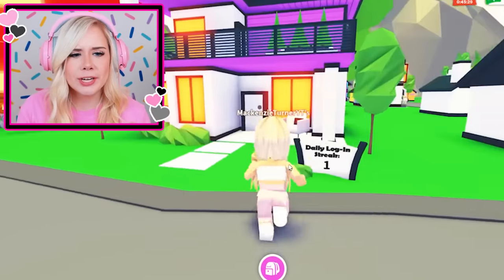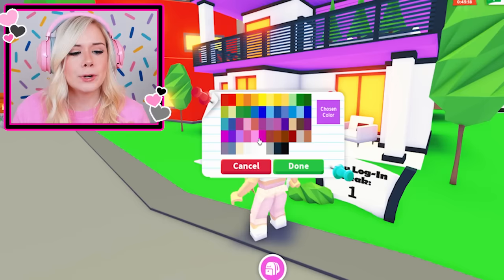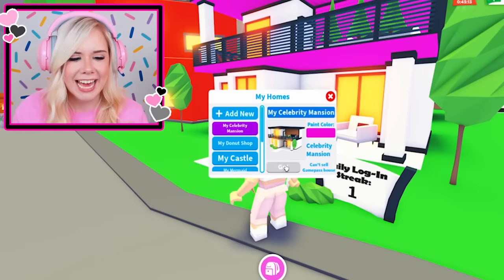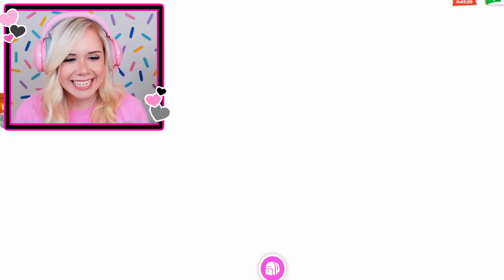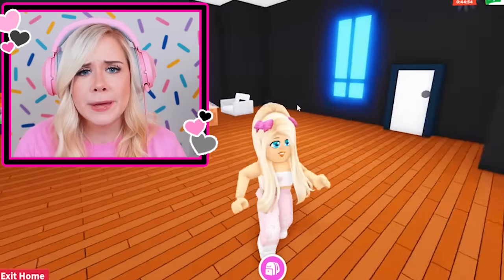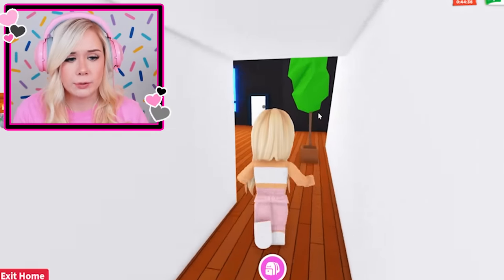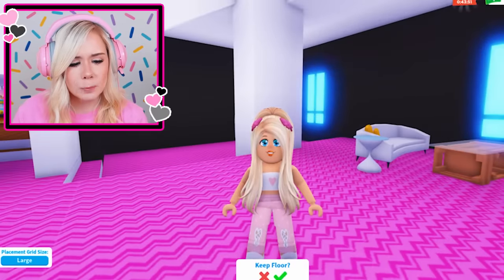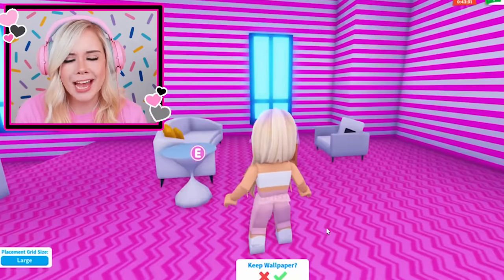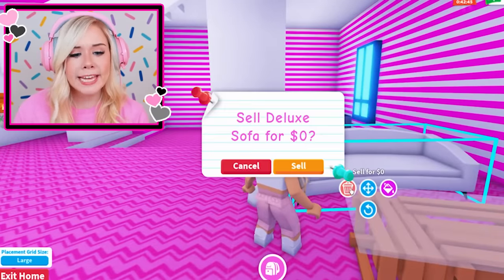Oh my gosh, it is so cute. But there's purple on it — there's not allowed to be purple on it. I need to change the color ASAP. We're changing it. There's a light pink here or we could do a dark pink. I kind of like the dark pink — yeah, we're going with that. Now let's go inside and start some decorating. This house is so lame and boring. It definitely needs to be pinkified. I'm definitely changing this whole house. I'm getting rid of this gross furniture — it is not pink. Goodbye.